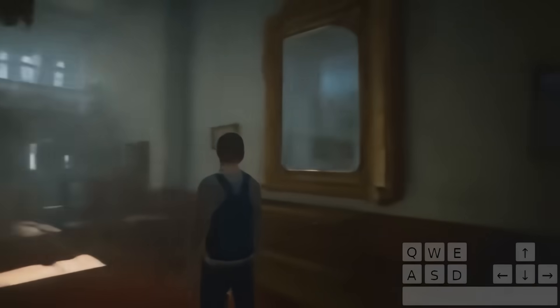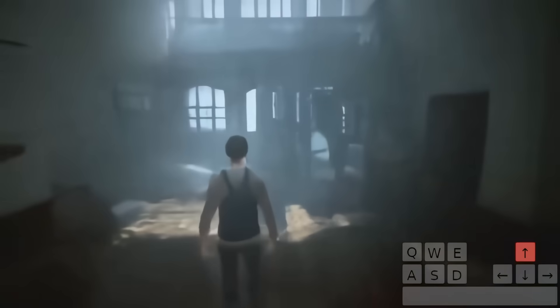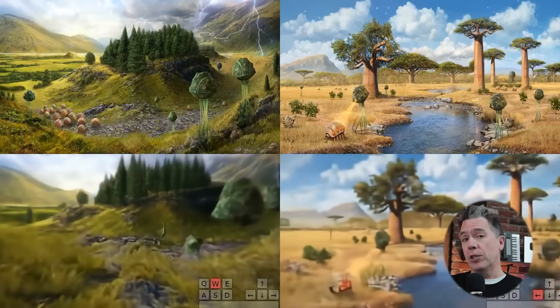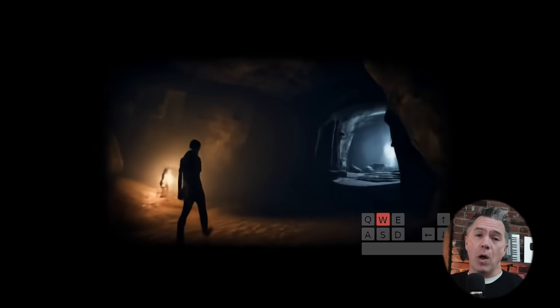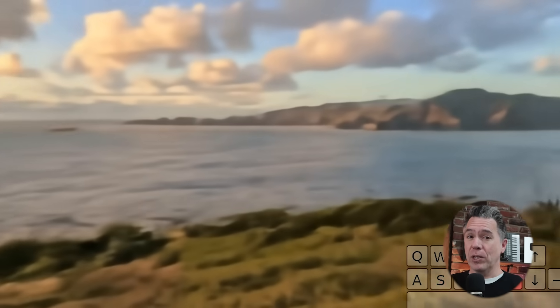What if you could generate a full 3D open world video game from a single prompt or just an image? Well, that's pretty much exactly what Google DeepMind has done with Genie 2. Today we're going to go over exactly what Genie 2 is, how it works, and how long it will be before you're prompting Elder Scrolls but in space — and getting something that, hopefully, is better than Starfield.